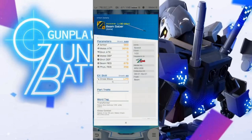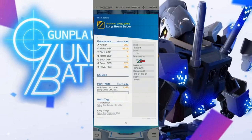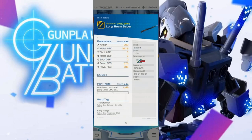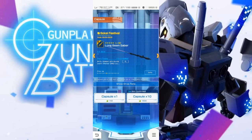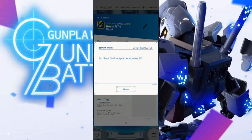It's pretty good, gives you a nice ranged option as a melee. Long beam saber — I like the way that looks, that's kind of cool. That's the gun, isn't it? Yeah. So if you have the speed attribute — which is what the Zeta is — your melee output gets boosted by a flat number. The melee attack is decently high. And then we have the beam rifle — oh, special shot damage output boosted by 35.